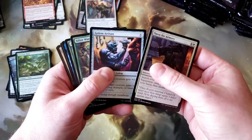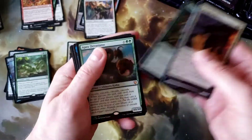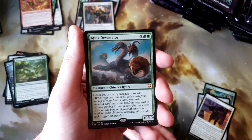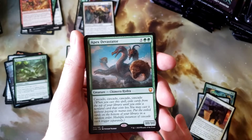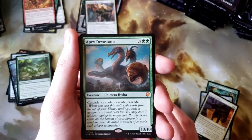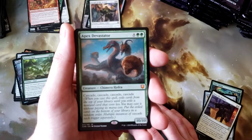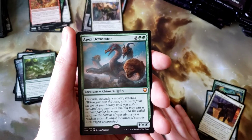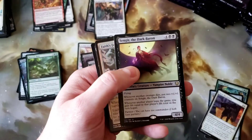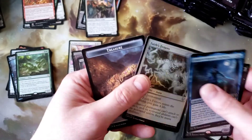Open Armory, Golem Artisan, Sifter Worm. I haven't seen this one yet — Apex Devastator! I just love the ridiculousness of this, especially in a multiplayer format. You could cycle through so many of your cards and just completely have a fun turn. That is a cool card. Ghost Ramirez and Sengir, the Dark Baron. And the Foil Fate's Fetters.